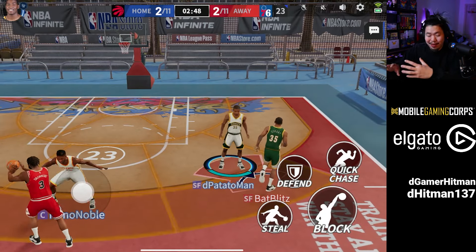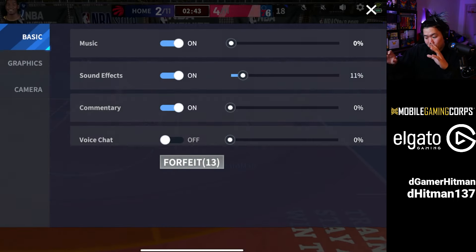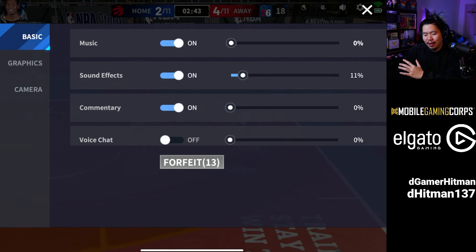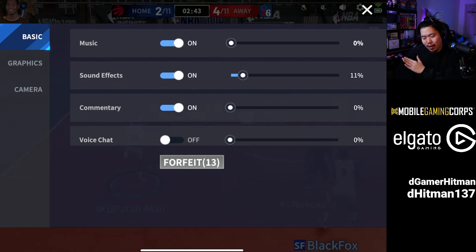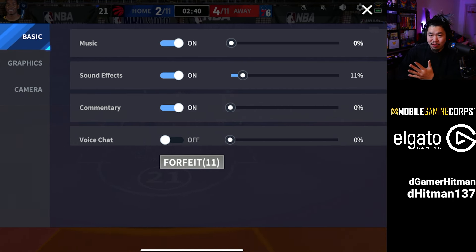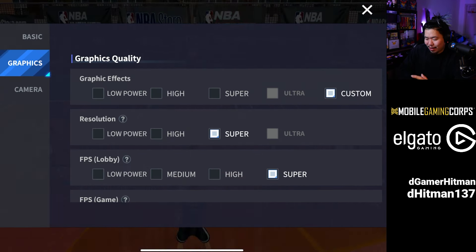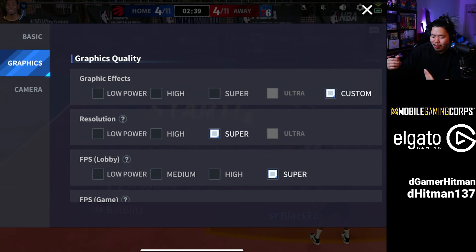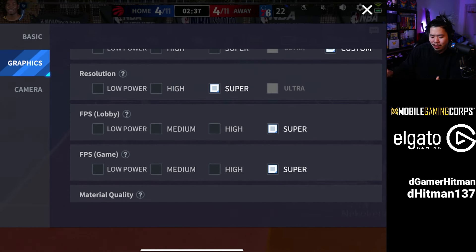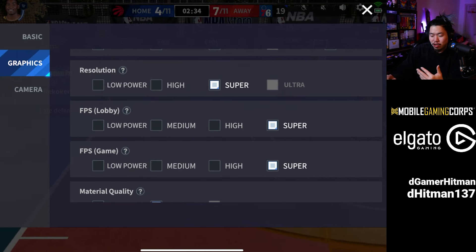Right after that you're going to get into a game — this is basically going to be a bot lobby to level you up. Let's take a look at the settings. First things first, I like turning off the music, the commentary, and the voice chat. You can turn on the voice chat if you want to listen to your teammates, but as a streamer I like turning it off. Now you go to graphics — that's very important.